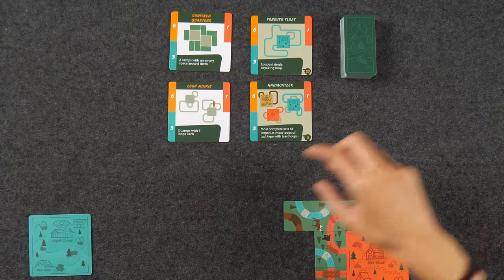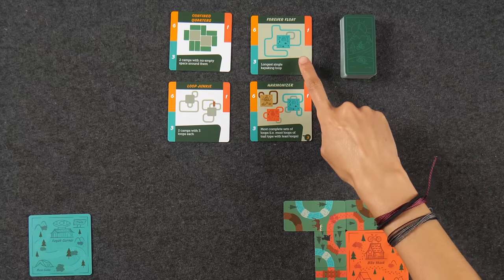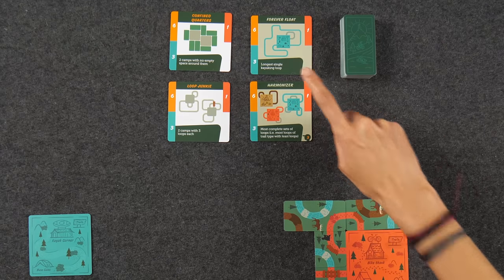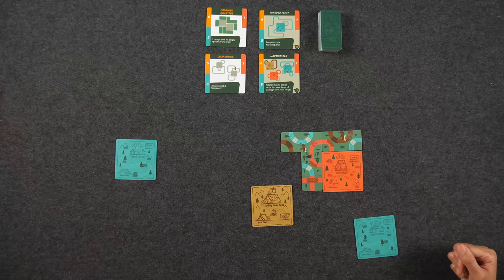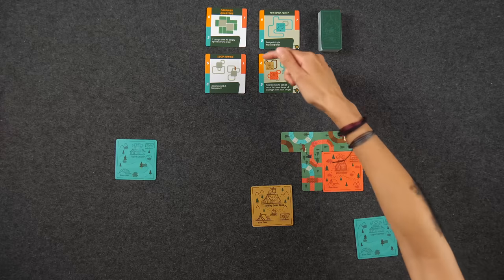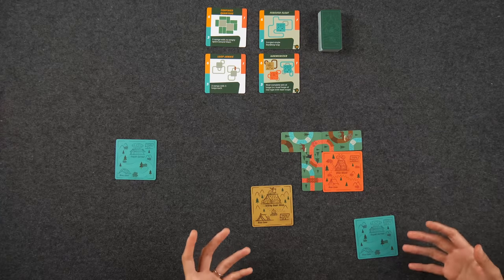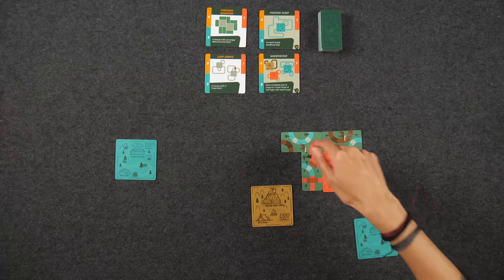In addition to the two in-game goals, we also have two end-of-game goals we'll evaluate once we finish the game. The two we're playing with today are 'Forever Float,' which goes to the longest single kayaking loop, and 'The Harmonizer,' which goes to the most complete sets of loops — a set being one of each type. You look at which of the three camps you have the least number of loops, and that's your criteria. At the end of the game, we score for all four of these plus all of our completed loops.